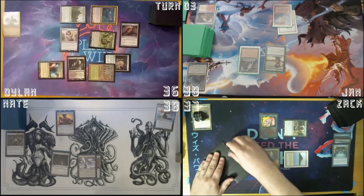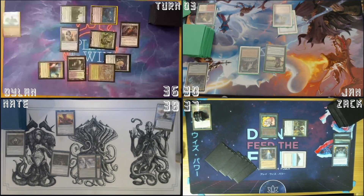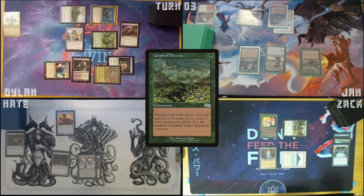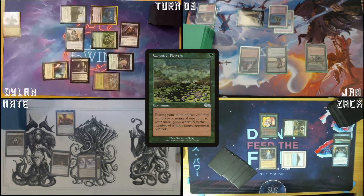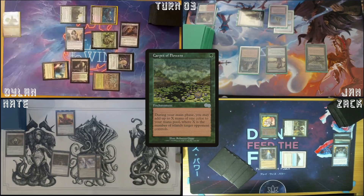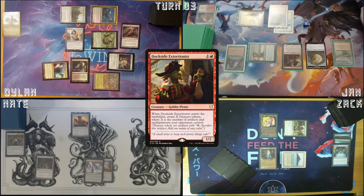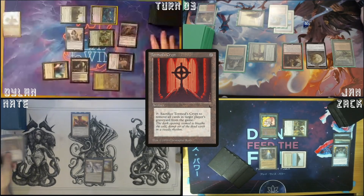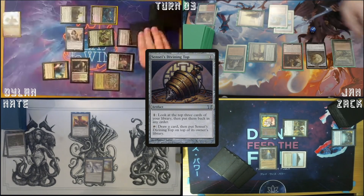I'm gonna untap Sylvan Library — just gonna take eight. A Snow-Covered Forest. Cast a Carpet of Flowers. Move to combat, move to my second main phase. I'm gonna add a red. Cast a Dockside Extortionist. I'll activate since he's binding Top main — draw a card, put Top on top.